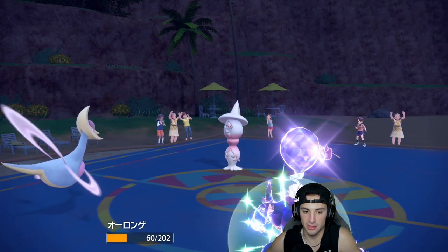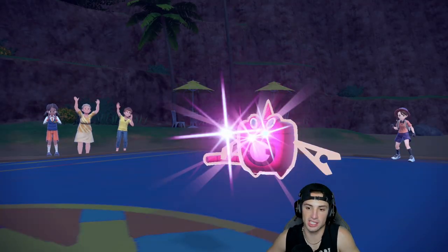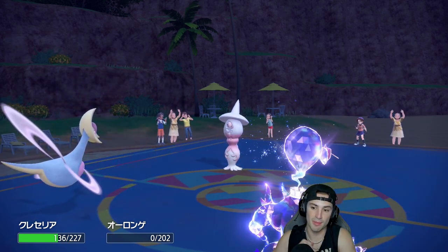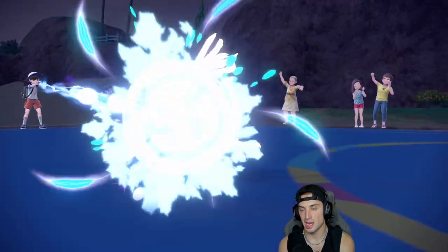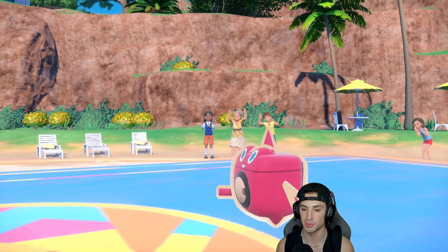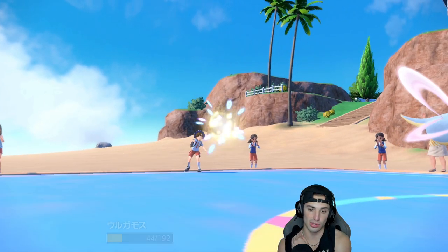Thunderbolt comes in — we eat it. Spirit Break lands, we get the Special Attack drop, which is beautiful — a big time Special Attack drop onto Rotom. Hatterene is going to die to Life Orb here. Now we have a minus one Special Attack on Rotom and my Volcarona is still alive — that's a good swap from us. We wasted out the Trick Room turns and got off Spirit Break. Now I can go into Volcarona — I can protect this turn to get some Leftovers HP, then go right after them.